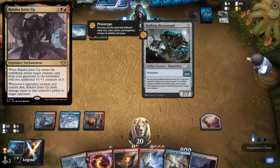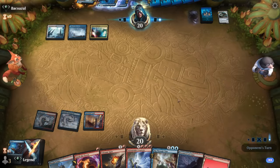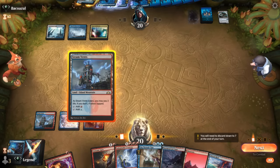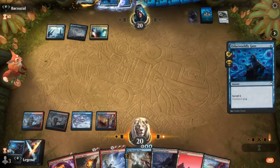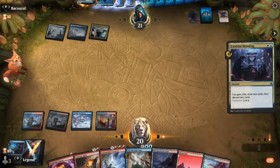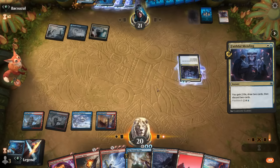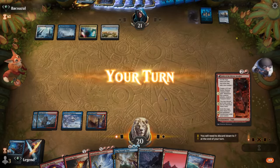Finding a counterspell would be nice, though instant-speed removal is also a way to mess with the opponent's combo. We just don't want to tap out. We can take out the 1/1 Ragurath Joins Up trigger and prevent the opponent from fully going off. The legendary enchantment goes for Faithful Mending. They may have their own counterspells or Grand Abolisher to play in the same turn they combo, so I can't just sit here with instant-speed removal and assume I'll win. They decided to pass it back.